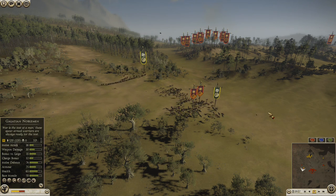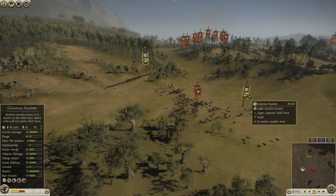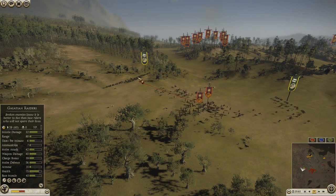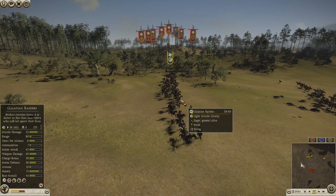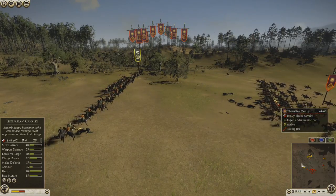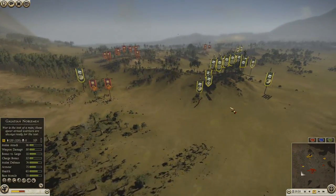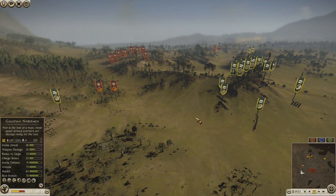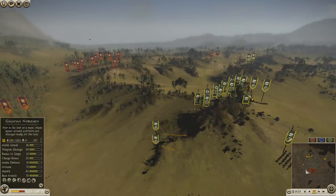Eventually I clicked move and got them out of there. At this point I lost almost half the unit. These other guys are firing their javelins, taking out some other shock cav. I try to bring my spears out in case they stay around, but he decides to run away with those Thessalians.